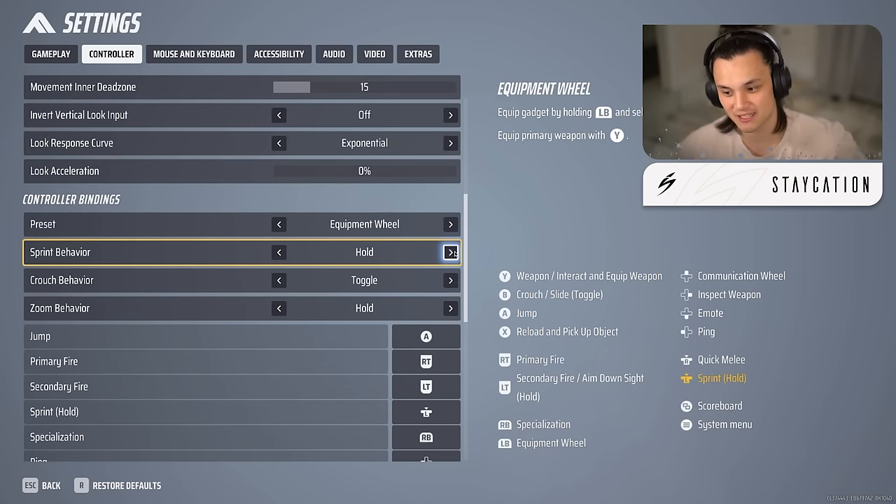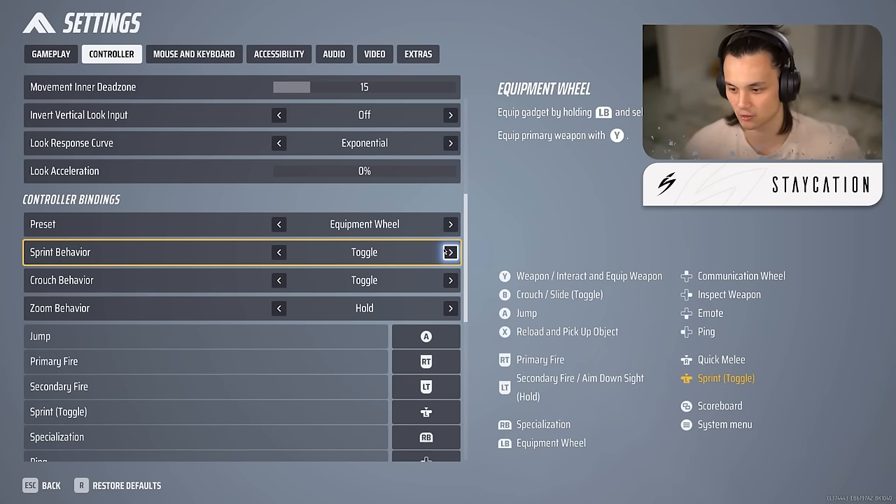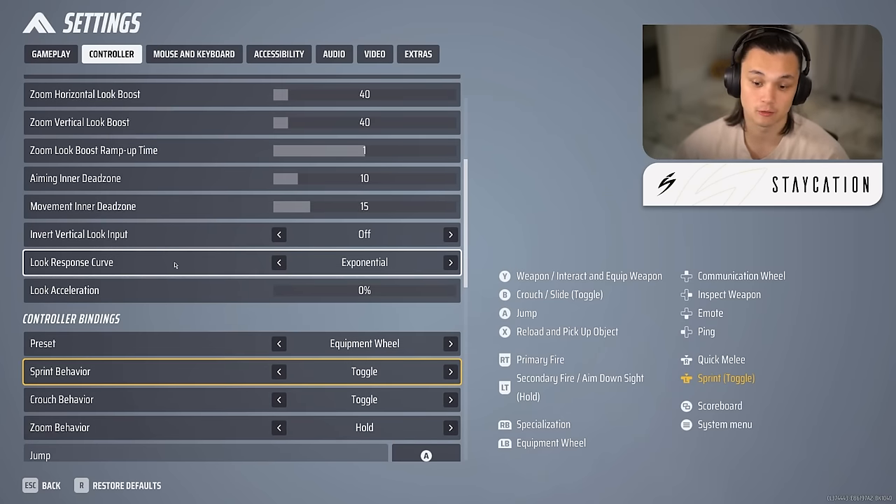For sprint behavior, I don't see why anybody would use hold to sprint on a controller. Turn it to toggle. My friend Mochi made a video explaining that hitting slides out of falls and jump pads is much more difficult if you're not on toggle sprint. With toggle, as long as sprint is activated when you hit the floor, you'll hit the slide — so just click your sprint button once before you land.